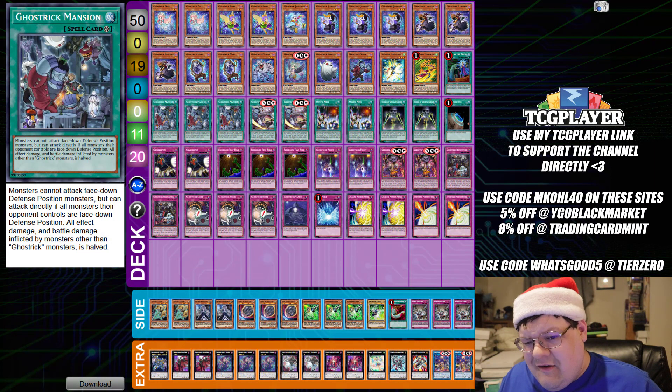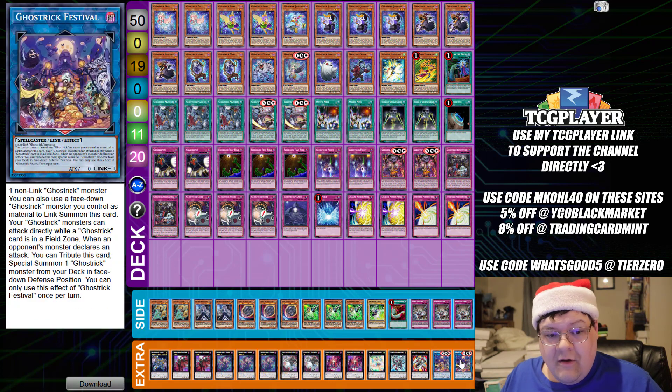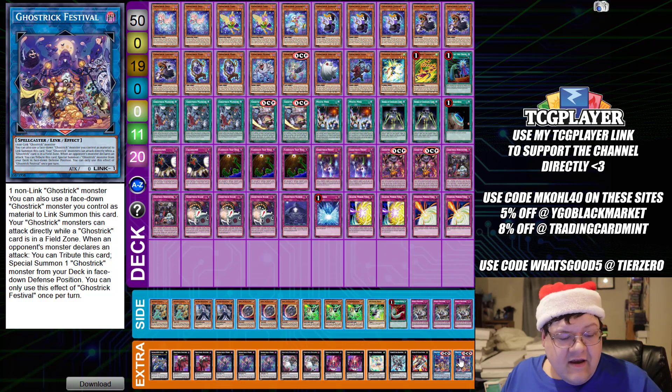Now remember, you're still playing Ghost Tricks — I know that is really painful to say. But you can do things with this. Remember, all of your Ghost Trick toolbox is still pretty cool, and Ghost Trick Festival just made your deck really good. One non-linked Ghost Trick monster — you can also use a facedown Ghost Trick monster you control as material for links on this card. Your Ghost Trick monster is going to attack directly while a Ghost Trick card is in the field zone. When an opponent's monster declares an attack, you special summon this card as a Ghost Trick from your deck in facedown defense position. You can only use this effect of Ghost Trick Festival once per turn. This is everything I wanted on a link monster, plus more for this deck.